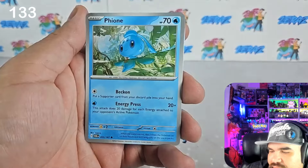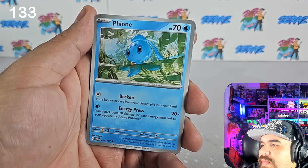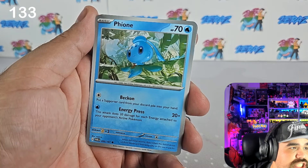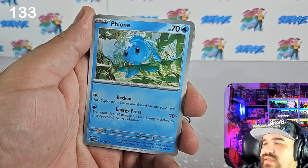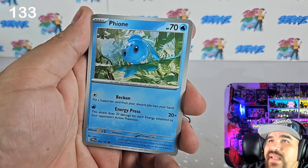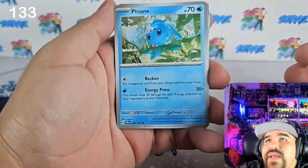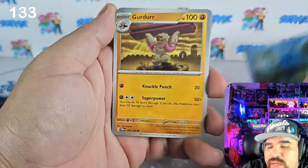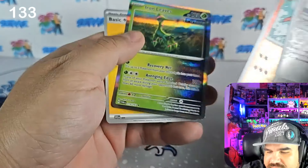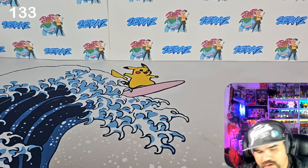I don't have Pokemon.gg up right now — let me bring that up. By the way, if you don't have PKMN.gg, they now have an app you can download on your phone. Use code 'Two Eras' to get a $5 discount off a paid membership. If you don't want a paid membership, you can still get a regular membership for absolutely free. It's a great tool to keep track of your collection — I absolutely love it, 10 out of 10.